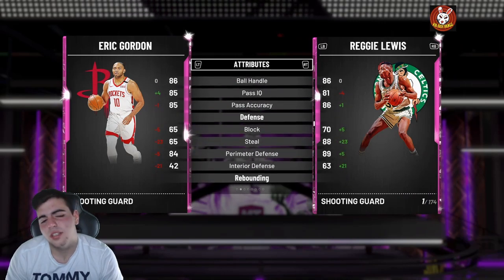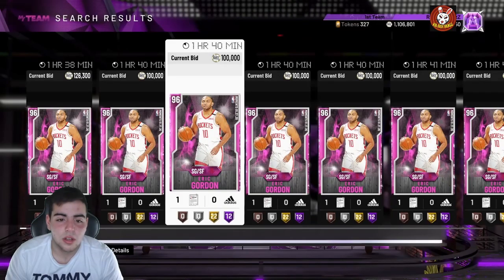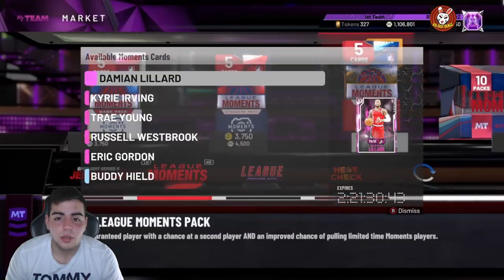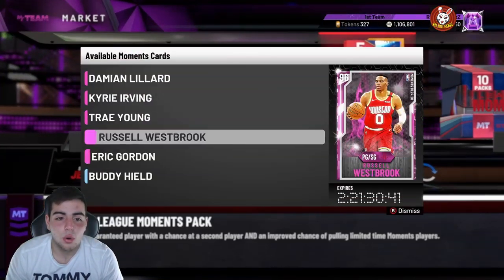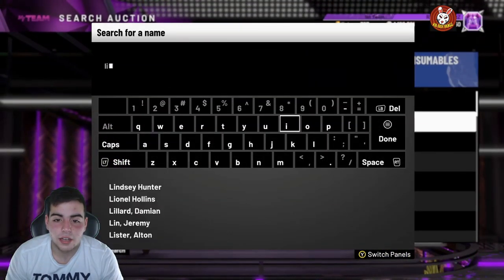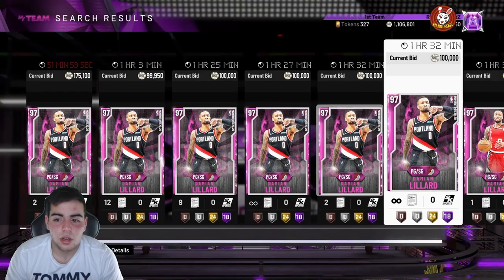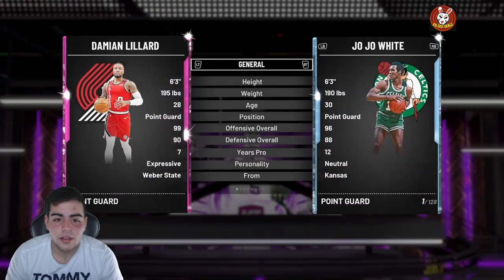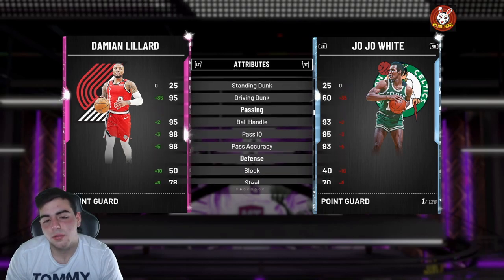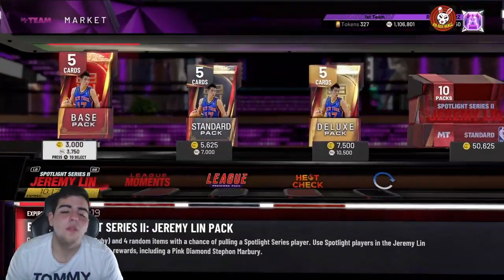Eric Gordon only has 65 defense — that's embarrassing. He doesn't play point guard either, so that's a terrible card. We also got Buddy Heald, who's low-key probably gonna be the best one. We got Lillard — if Lillard has better defense that'd be good. He's got 78 steal... they botched Lillard. Alright, let's get into some packs.